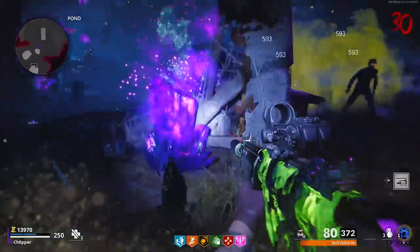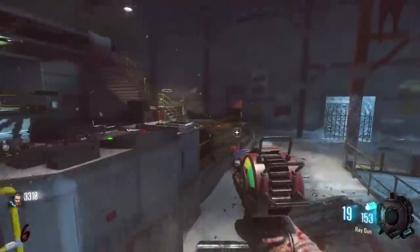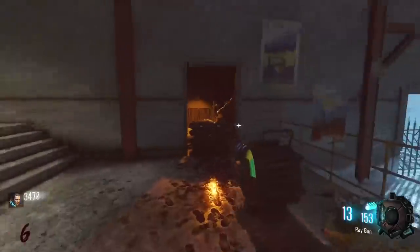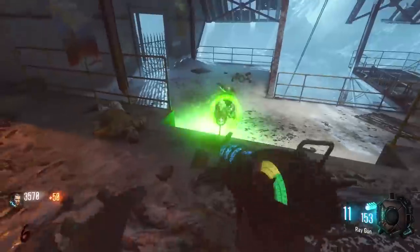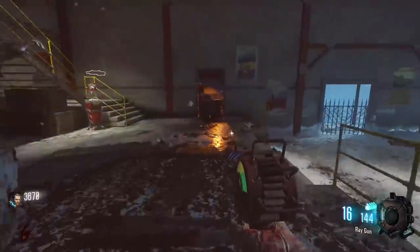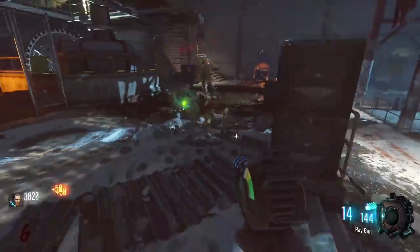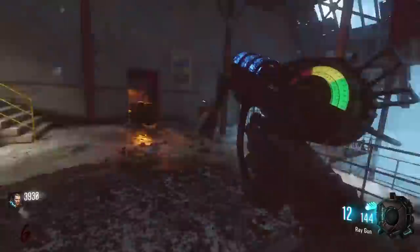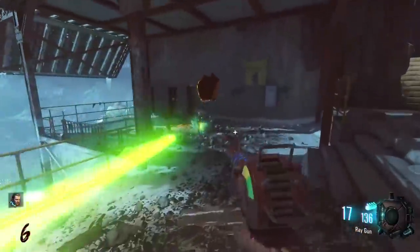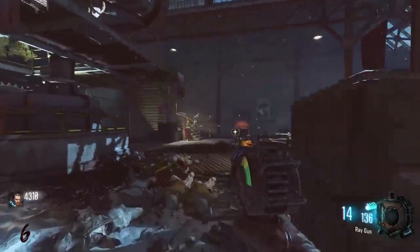Coming in at the worst spot should be no surprise to anybody who's played every Zombies game — this has to be the Ray Gun from Black Ops 3. It's not that there's anything inherently wrong with it; it's more the way the overall game was designed. Virtually every gun in Black Ops 3 could be upgraded with an alternate ammo type and be just as good, if not better, than the Ray Gun. In high rounds where the Ray Gun's damage would fall off, the alternate ammo types would not, so there was essentially no reason to keep it past round 20.